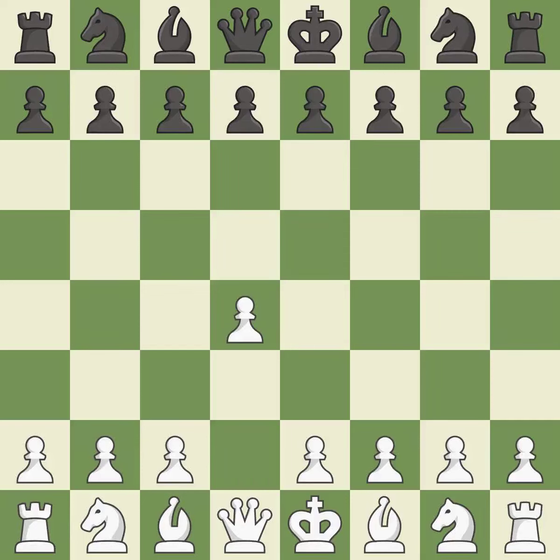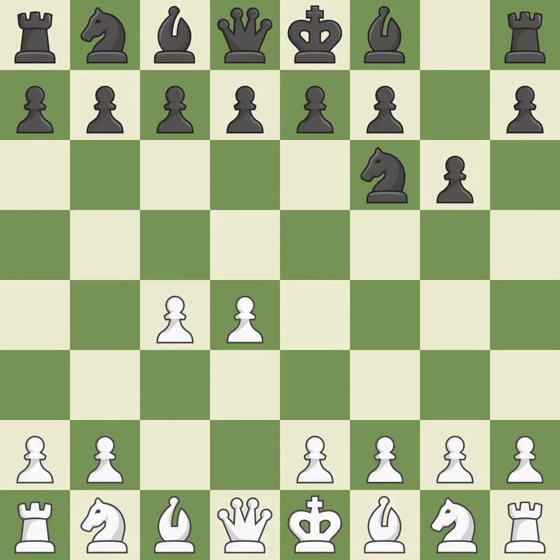Opening with the queen's pawn, the Indian game begins by controlling the important e4 square with the knight rather than a pawn. By taking control of the crucial d5 square and creating a space on which the knight can move to c3 without obstructing the c-pawn, move c4 helps to create a strong center. With the King's Indian Defense, white can get ready to develop the bishop to g7 and create a powerful center that black will later try to damage. And c3 prepares the e2-e4 pawn push and helps control the d5 square.